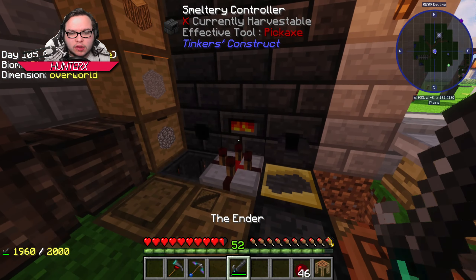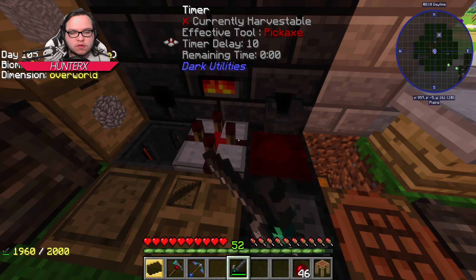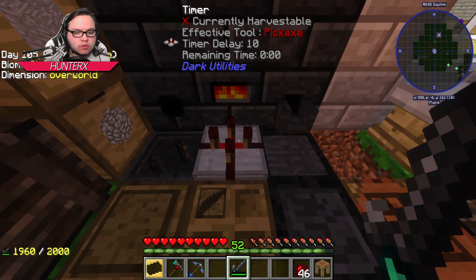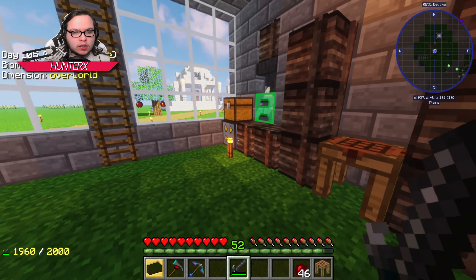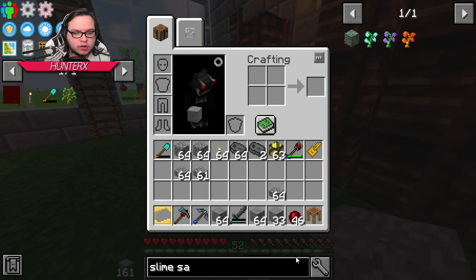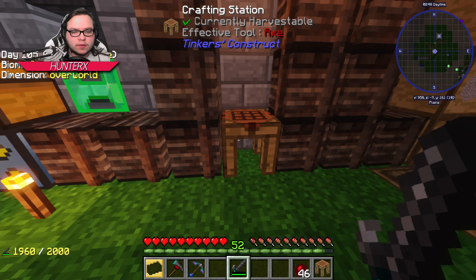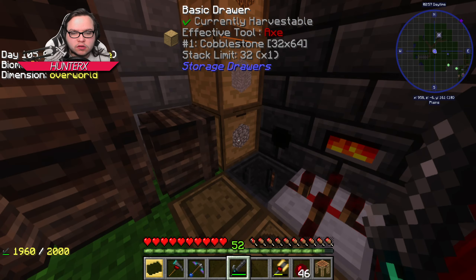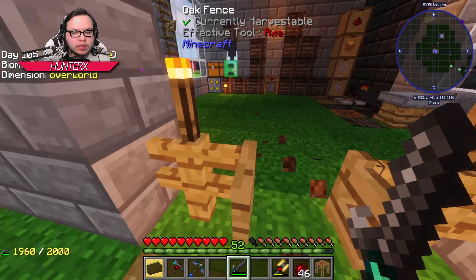All righty guys, we went ahead and got seven buckets of blood. I need to pour a bunch of this — actually, I don't think obsidian is going to pour, yeah it won't. So what we can do is automate this a little bit — turn this back on and that should automate the blood that we need. Let's grab some blocks — we want stone brick. We don't have a lot of stone so let me grab some more stone while we wait.